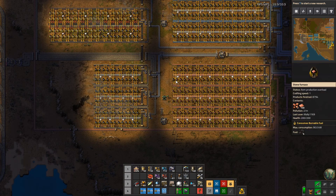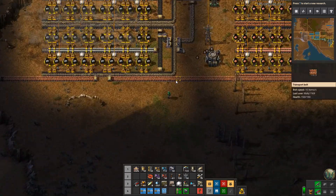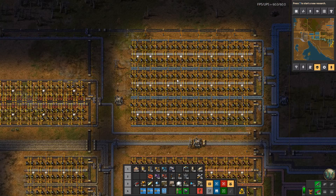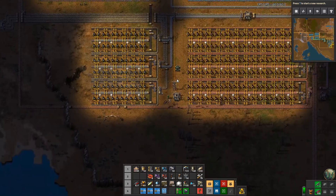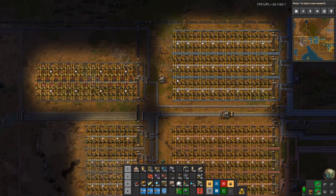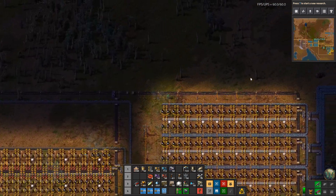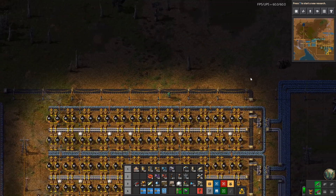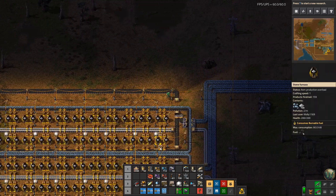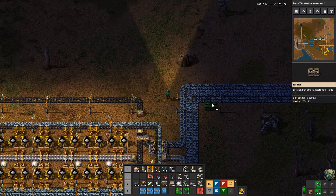Today's tasks, as we covered at the end of the last episode, include setting up some concrete production, which of course means we're going to need some iron. I'm going to do a simple splitter here at the end of these three belts before they turn, and use that to make sure these three lines get iron ore and then take any surplus off of them from there.